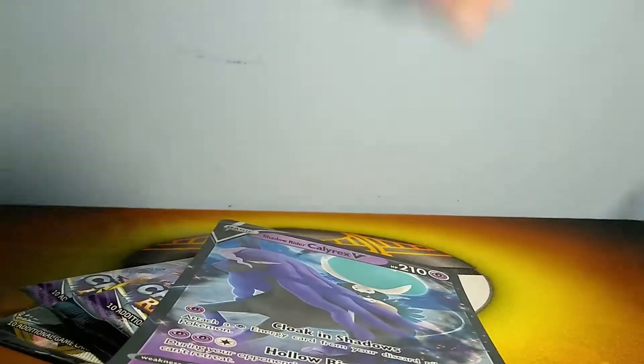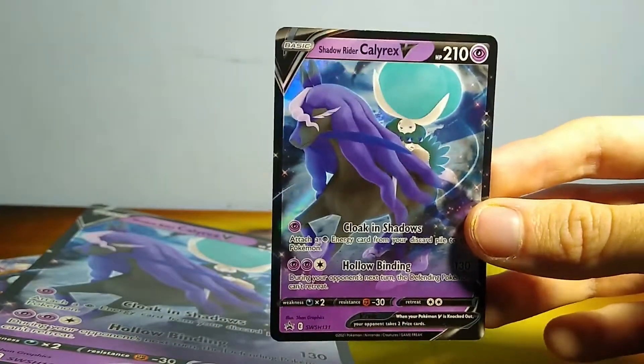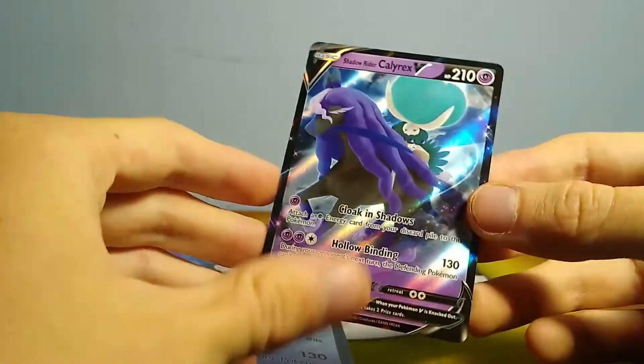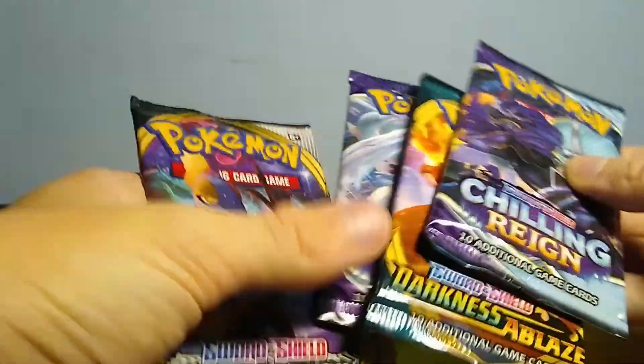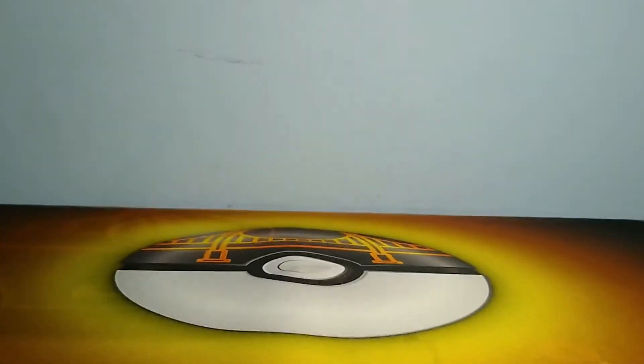We got the packs right here. We got the oversized card. The promos are actually really close to looking like the cards you can get from the set — there's really not much of a difference. I think it may be like facing the other way or something. So this is the normal card and then this is the huge one, man. Pretty sick. Same packs — we got one Rebel Clash, one Darkness Ablaze, and two Chilling Reign. I will be opening up the oldest one first, Rebel Clash. Let's go.